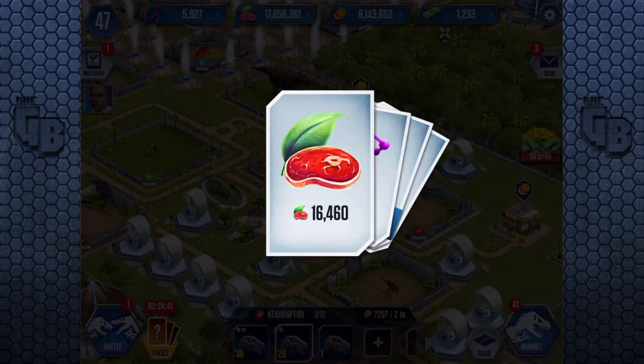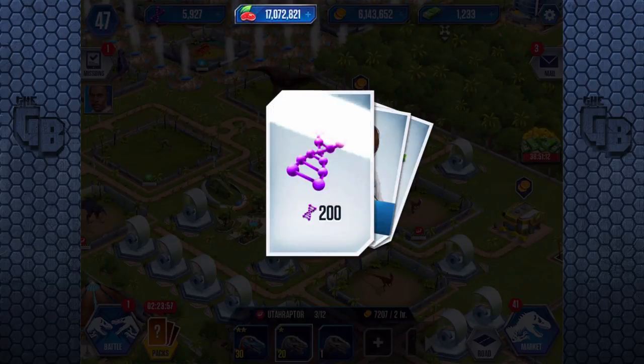They've cut the winnings by a huge amount. Originally you were winning 240,000 meat, now it's 16,000 - that's a lot less. Because I've done these videos and they've seen that I get way too many credits, so they fixed it. At least we get more DNA - that's a plus. I can't believe that.